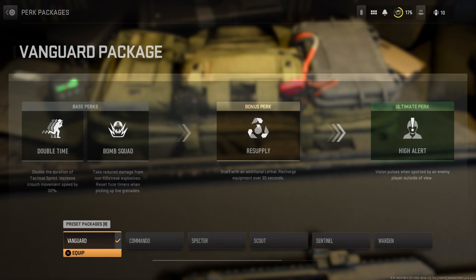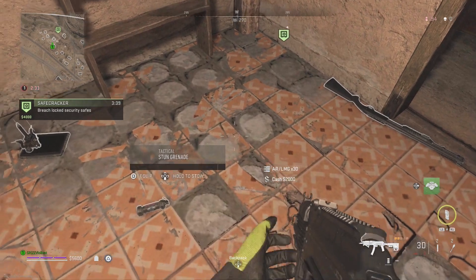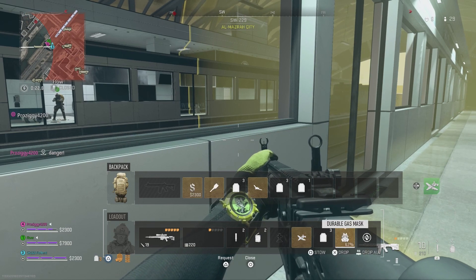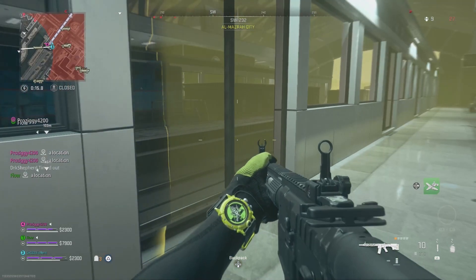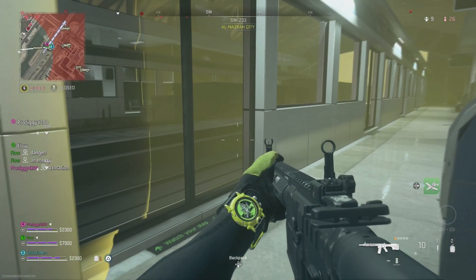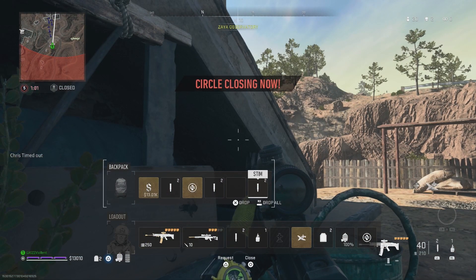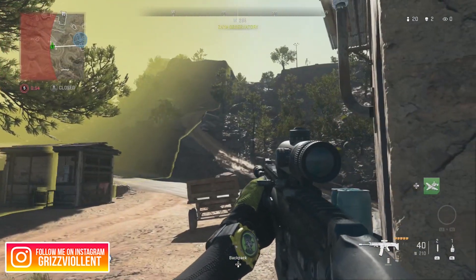I want to talk about the Stim glitch. Having the Vanguard package with resupply, you're going to need to get a backpack and collect the medical cabinet Stims. In every one of these medical cabinets in the bathrooms, you can find Stims. Stack up on them, stow your gas mask, and start taking damage in the storm. The later the circle — the smaller the circle — the more XP you're going to get. Right here you're seeing 2,000 XP each time, and we're currently at double XP so we're earning a lot more than usual. We're able to rank up both weapon XP and regular XP. Once you stow the gas mask, you're now able to take damage from the storm.